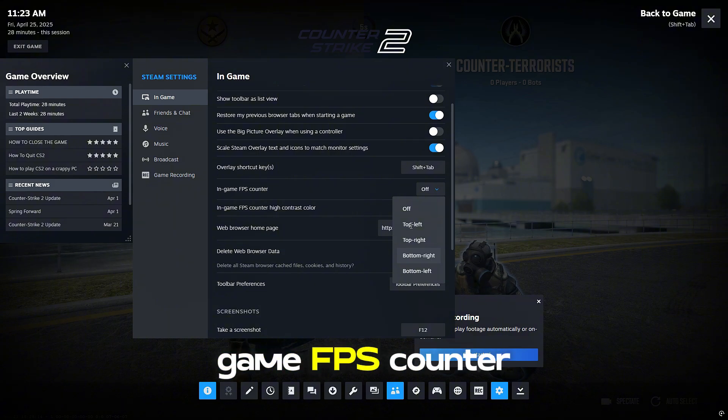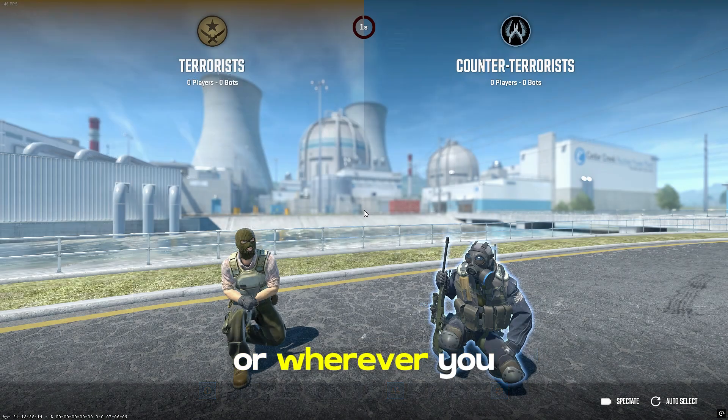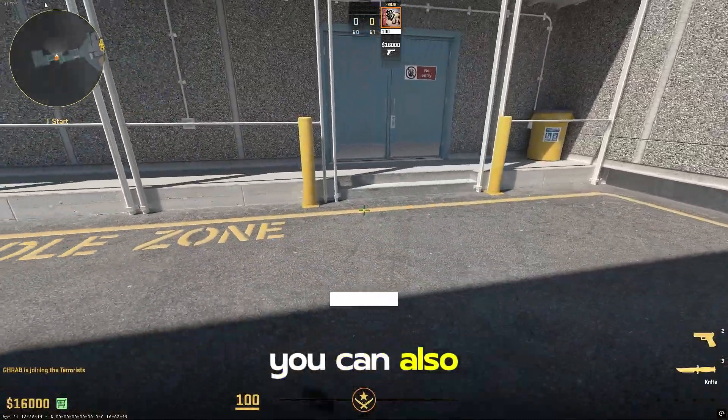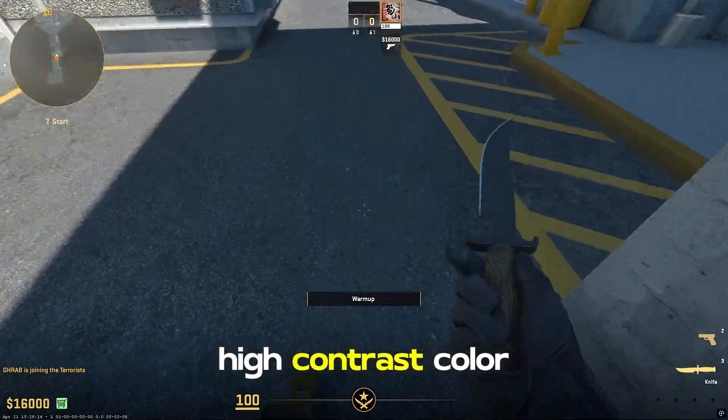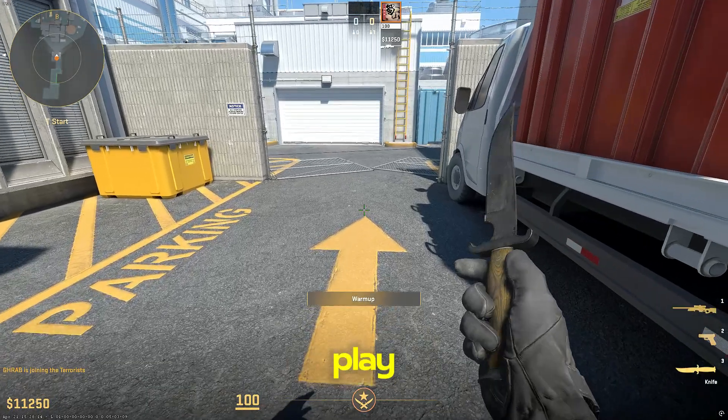Look for In-game FPS Counter and set it to top left corner or wherever you prefer. You can also check the box that says High Contrast Color to make it easier to see. Now you'll have a live FPS counter showing while you play.